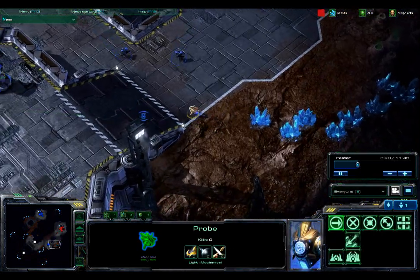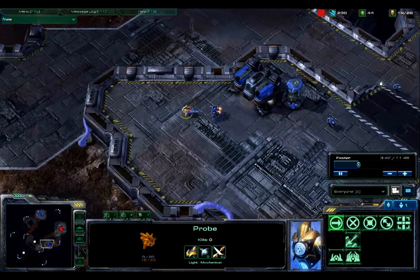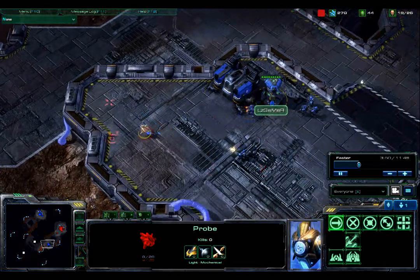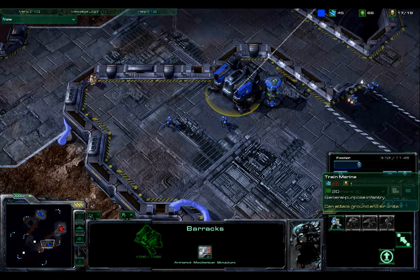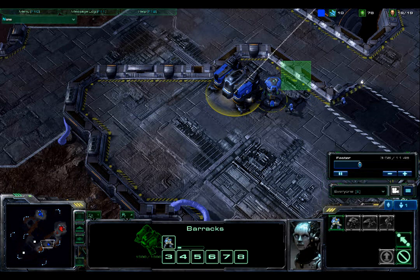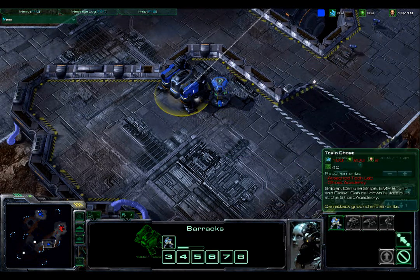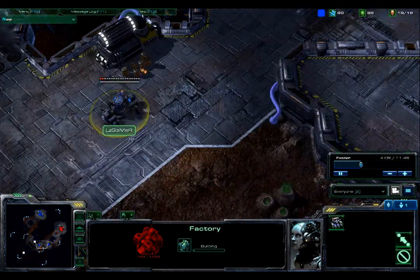Cid sends his probe to scout around his base, finds a couple of marines just hanging out, and spots the actual barracks with a reactor attached. The reactor attached to the barracks allows only the production of marines, but it allows two marines to be built at a time — you can see two just popped out right there. You cannot build a marauder, reaper, or ghost with a reactor attached, only marines.